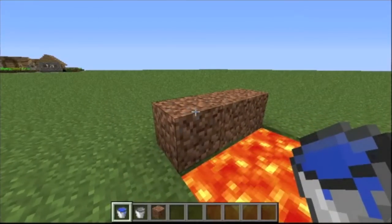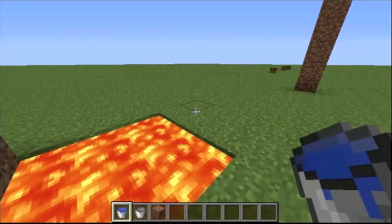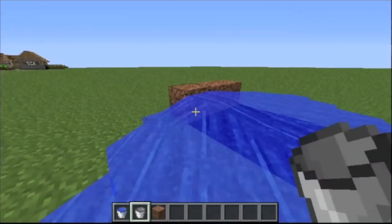Hello guys, my name is TheElectricalRunner, and this is a video where I explain to you some uses of the water bucket. Water buckets can be used to quickly cross lava because it will turn the lava into obsidian.